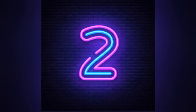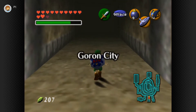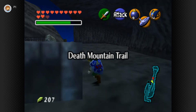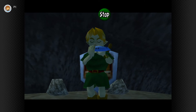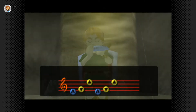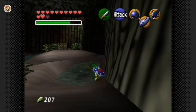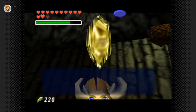Number two is in Goron City. As soon as you get the Song of Storms, you can use it to open many grottoes and hidden locations throughout the map in Ocarina of Time. At the circle stone area right outside Goron City, use the Song of Storms to open up this hole. You can do it as an adult or a child — it doesn't matter — and you can get another easy 200 gold rupees.